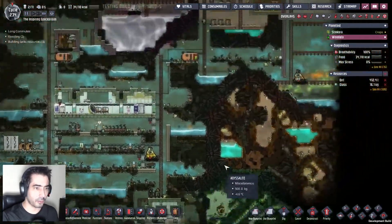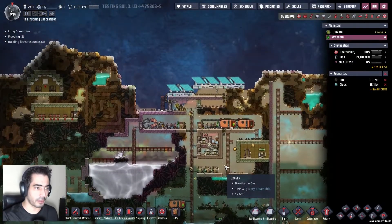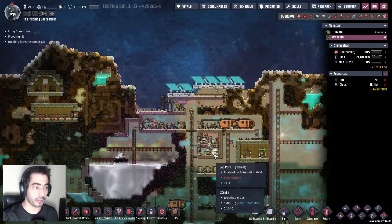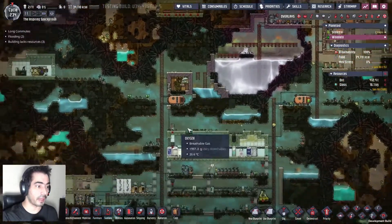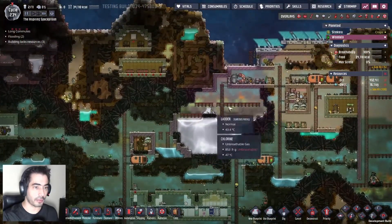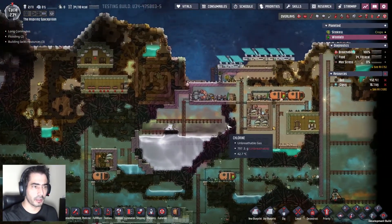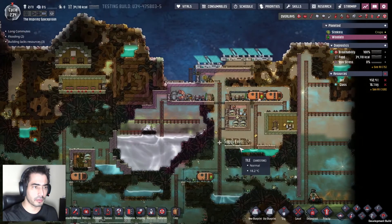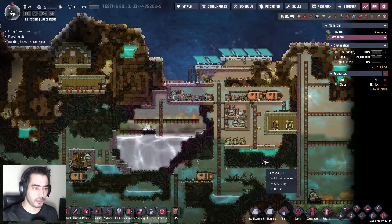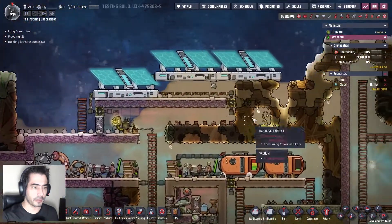These guys will be responsible for going and uncovering all of the volcanoes and stuff that I have here. I'm just going to let them store the polluted dirt and the Bleach Stone. Then I'm going to finish this — I'm going to move the power transformer onto here and fill this with batteries.